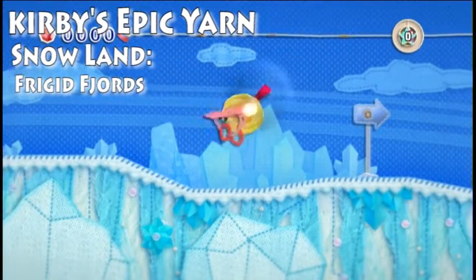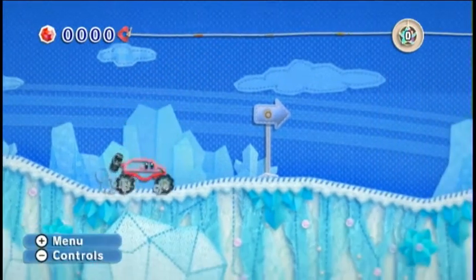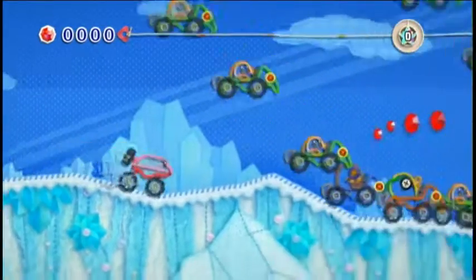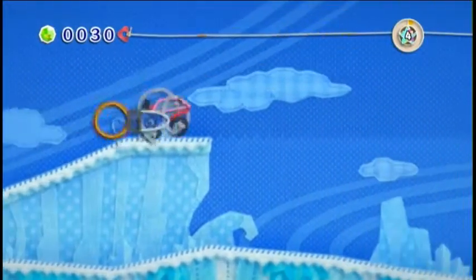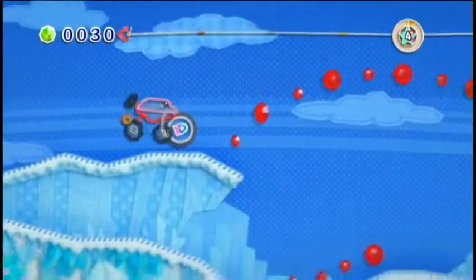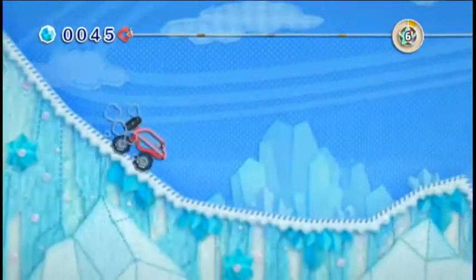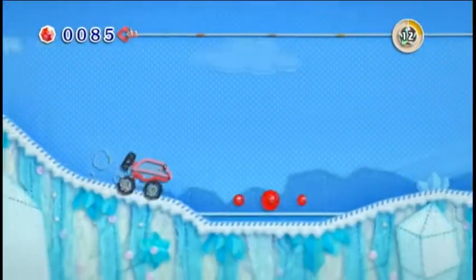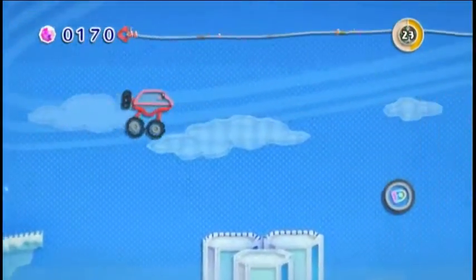Okay, Frigid Fjords — Kirby. It's a car level, so aka one of my favorites and pretty fun. But it's a little bit tricky since you only get one shot to get it right. Watch out for those little ice daggers. And the jumping is a little different than the snowboarding, so it takes a minute to get used to.